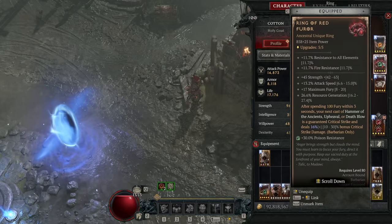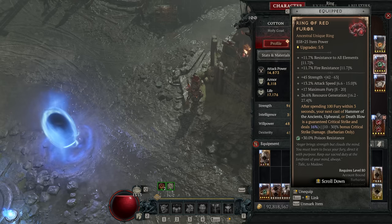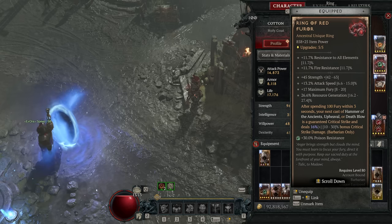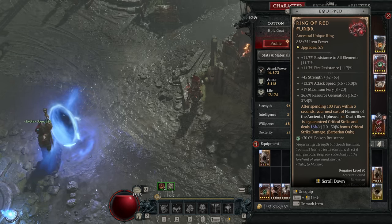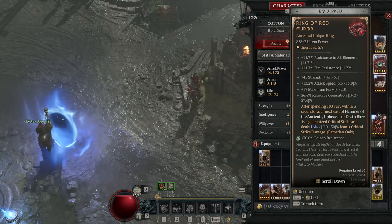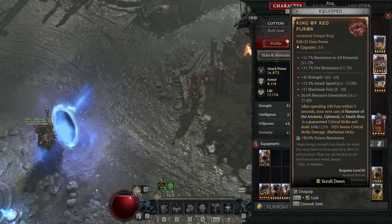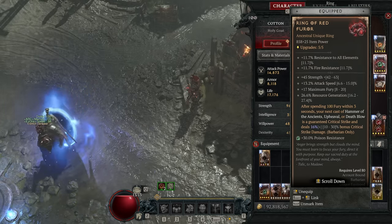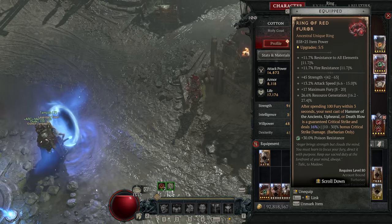Then we have the Ring of Red Furrer — a pure damage increase ring. It gives you a guaranteed crit on Hammer of the Ancients essentially every other cast in active combat, and then crit does bonus damage as well. This is a notable damage increase, but because this is an abattoir build specifically, it will absolutely be worth using on Tier 1 but quite possibly will be phased out as you go up in higher tiers, to make room for slightly more defensive options or more resource generation. That said, it's an incredible ring and we will use it until we're forced to give it up.